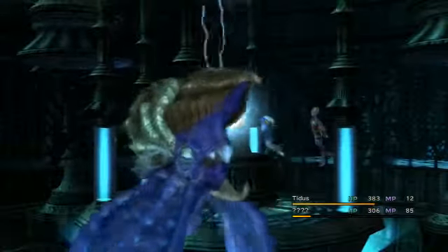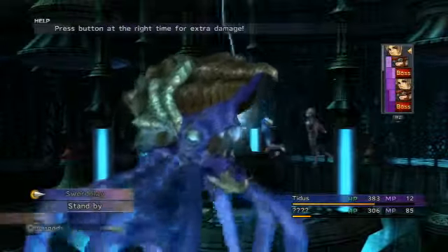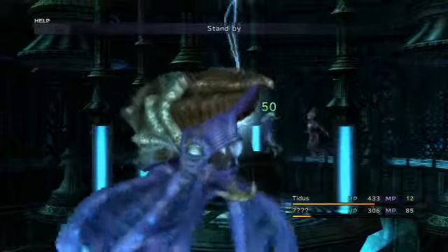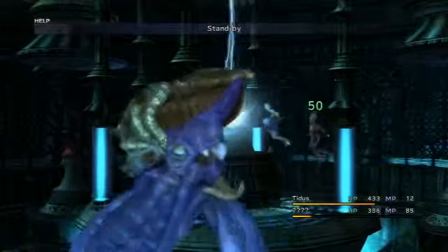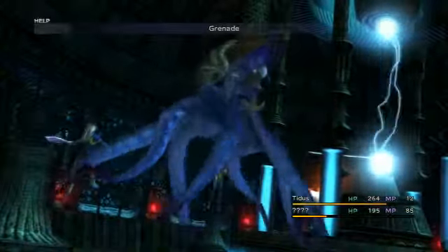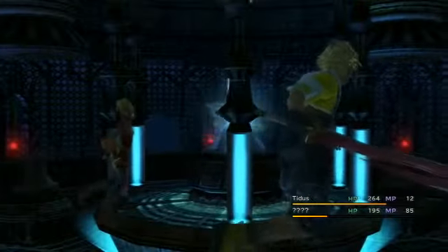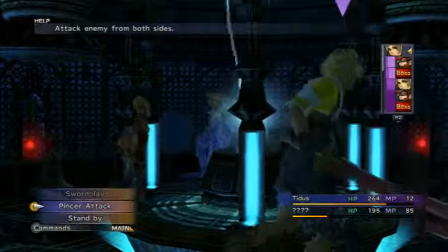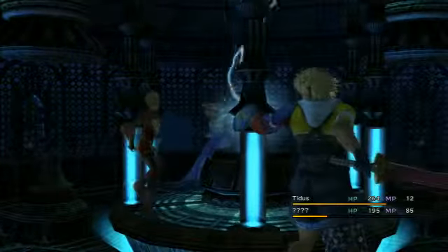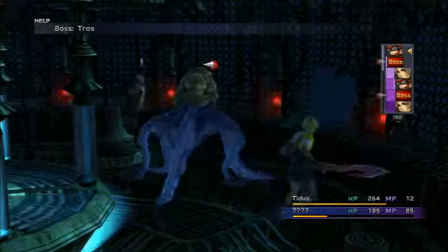It moved out of attack range. Trigger commands — stand by, okay. Wait while recovering hit points — I'm for it. I can just sit here and recover my health while nothing happens. Ow, that hurt. I wanted to use a grenade but I thought it was Tidus again. Pincer attack — there we go! That's what I'm talking about right there. I'm going to try and steal some more grenades.